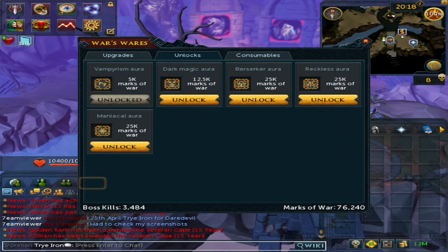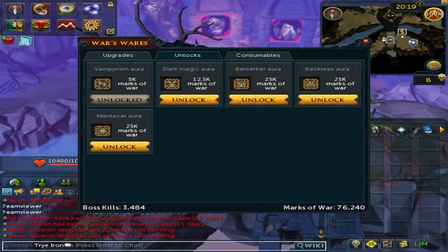The first aura to get from the War's Retreat shop is Vampirism. This is probably the most important aura you will ever use, because it saves so much food while doing Slayer. More importantly, it's extremely valuable while doing God Wars Dungeon 1, as it will extend your trip significantly.